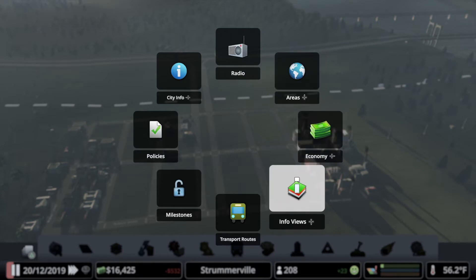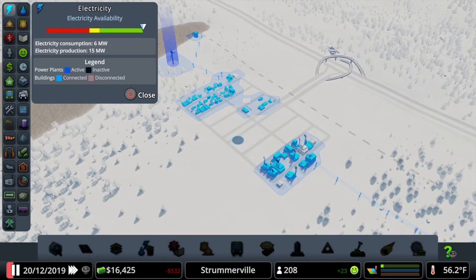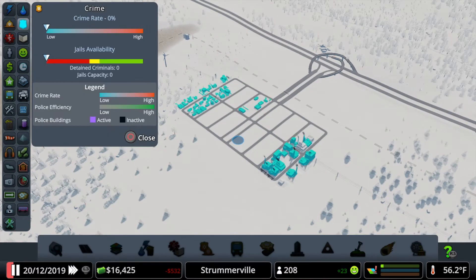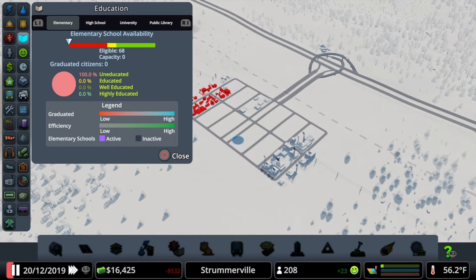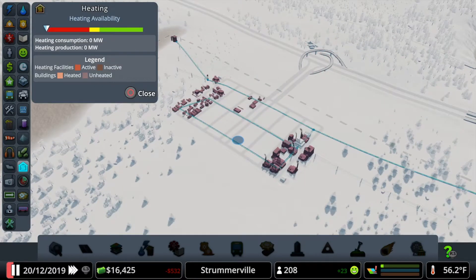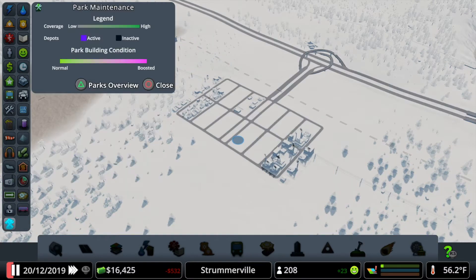We'll exit out of those menus, go to this menu, and there's the info view. This gives you a bunch of different ways to look at information you'll need to monitor as you play: electricity coverage, water, crime rates, fire safety. I don't have a police station or fire station yet, but that's where that information will be. I don't have a way to build a health clinic yet — no schools to build either. You can also look at noise pollution, earthquake detection, radio coverage, and tourism.